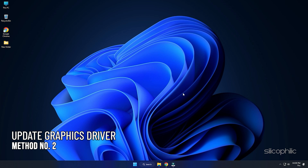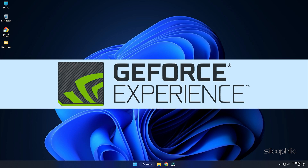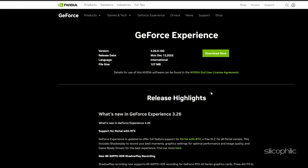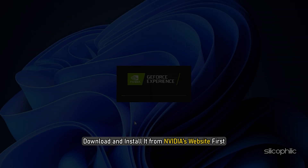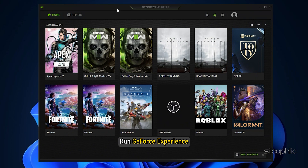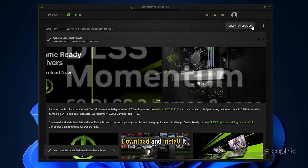Method 2: The next thing you need to do is update your graphics drivers. If you are using an NVIDIA graphics card, you can use GeForce Experience to update the drivers. If you don't have it installed, download and install it from NVIDIA's website first. Run GeForce Experience, click on Drivers, and check if any new drivers are available. Download and install them.